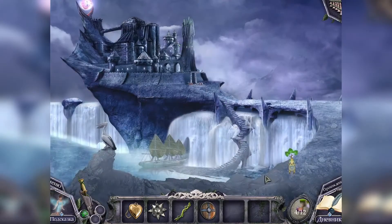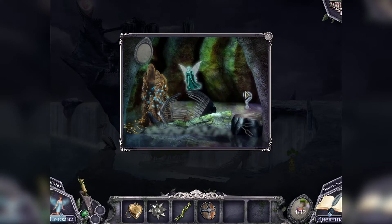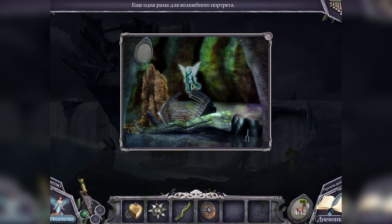С помощью фрагментов мы помогаем феям обрести силу. Здесь у нас подсвечивается дерево — волшебная палочка показывается. Я обрела силу термитов. Может, это дерево надо съесть, чтоб термиты погрызли? На её душе также лежит проклятие — я должна её спасти. Ещё одна рама для волшебного портрета. У нас выпал камертон — добавлен в инвентарь.